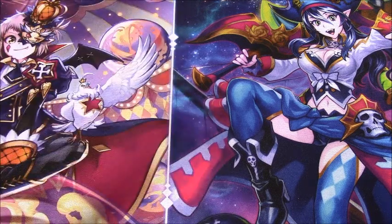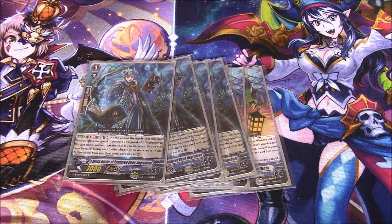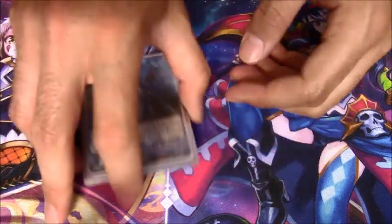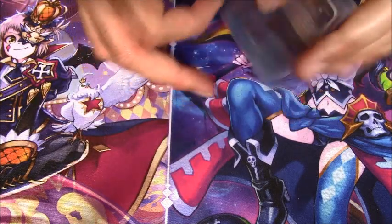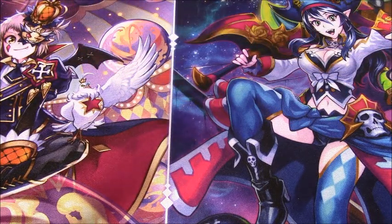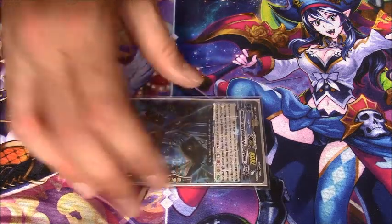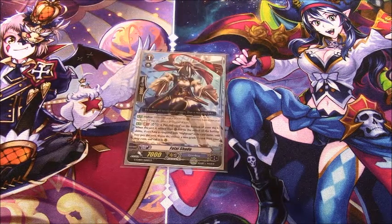Four stride fodders and four Negro Bone. If Bushiroad ever wants to come after this deck they'll hit Negro Bone, because in my opinion he is the backbone of your offensive plays — he gets another attack and can call anything after that, which is generally Night Storm, who then calls another thing which calls another thing. So this guy alone enables more or less three attacks after he attacks with a boost.